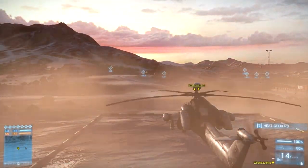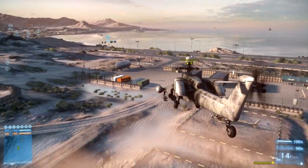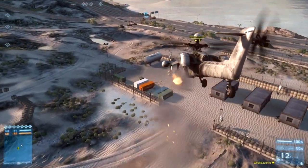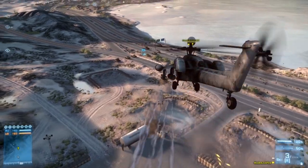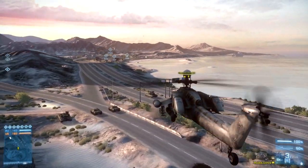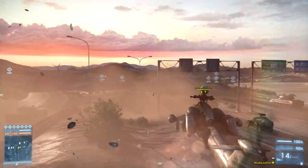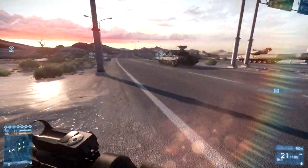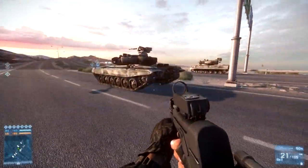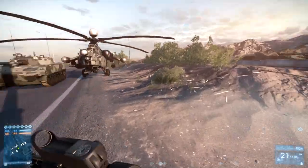Hey, what is up guys and welcome to the biggest map in Battlefield history, Vandar Desert. Now with this map, it's 2400 meters long, so it's going to take you a while if you're going to walk from one side of the map to the other. If you remember Close Quarters, I did a walkthrough of the maps — well, this time we're going to do a fly-through. We're just going to go in third person with a chopper and touchdown near the flags. This is Conquest Large.